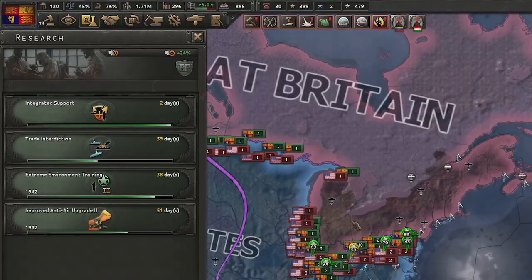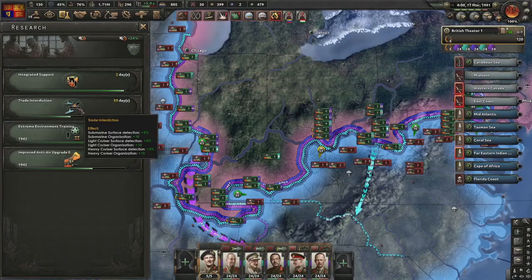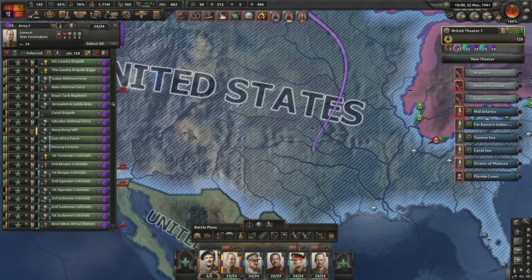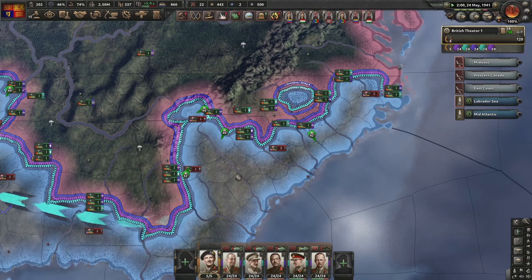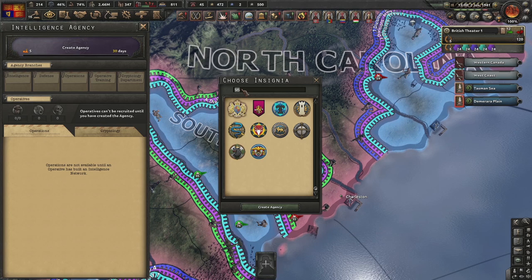Making good gains and little encirclements - always good. Research: working on commandos upgrades, anti-air, trade interdiction, and doctrines to boost soft attack. Reorganizing the front line - remember hotkeys Z and X for front lines. Mexico's joined them as well. Second wave - go go go. Front line is broken so putting them on aggressive for more aggressive pushes east. Making a jump for the ports to avoid them escaping.